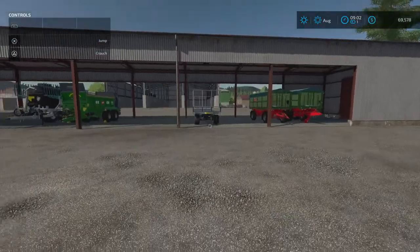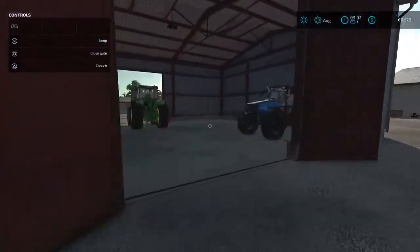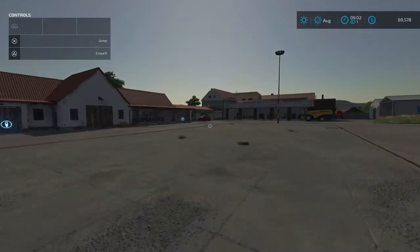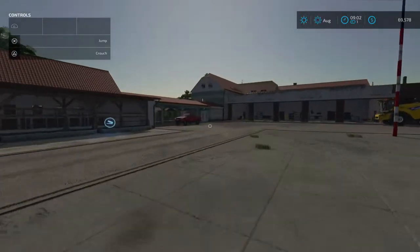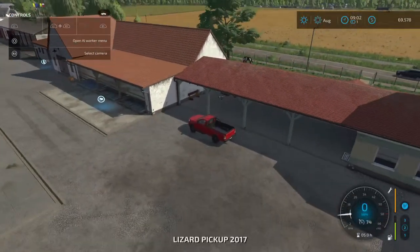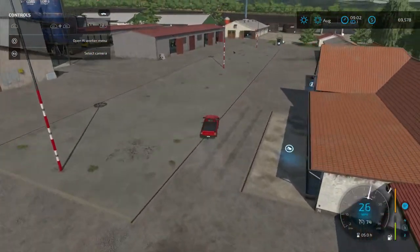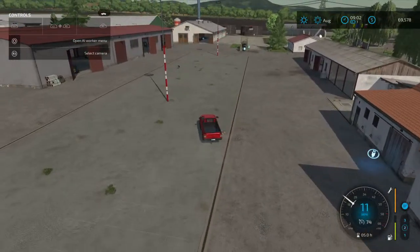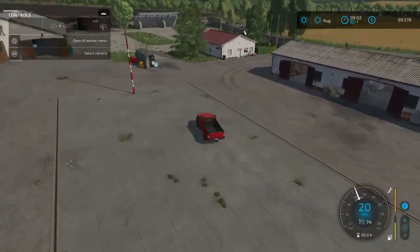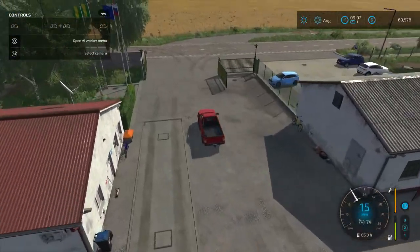Let's get out of this farm area. There's lots of room in here - you could add some more sheds, a multi-fruit silo, a fermenting silo, or just all kinds of things.